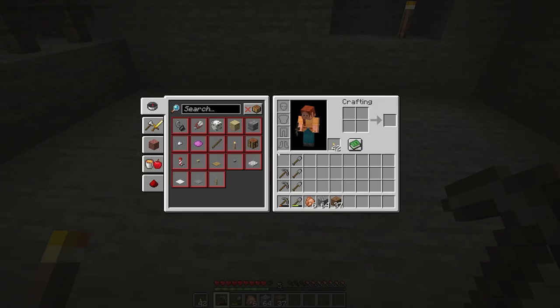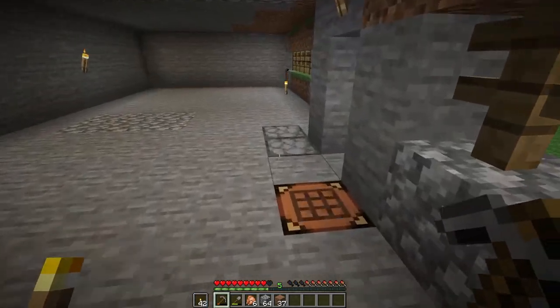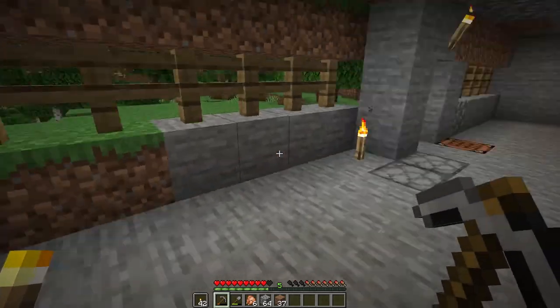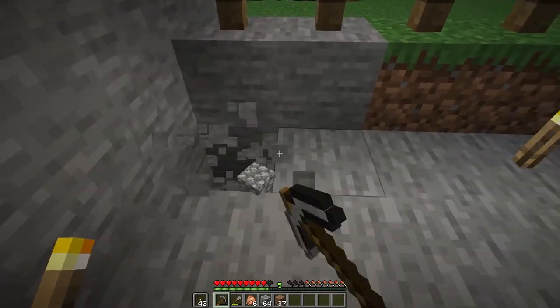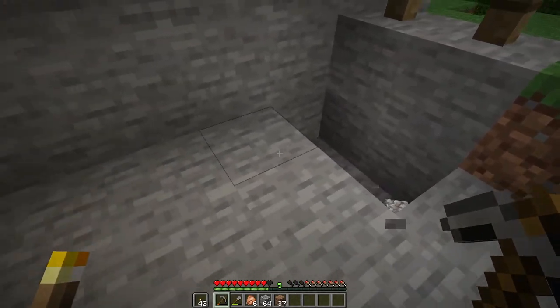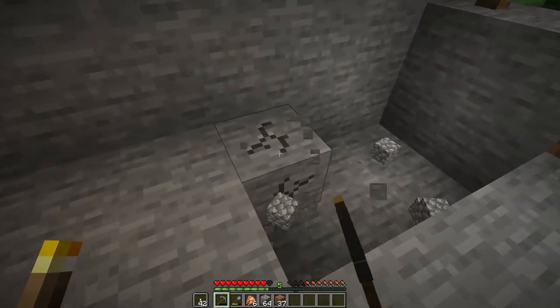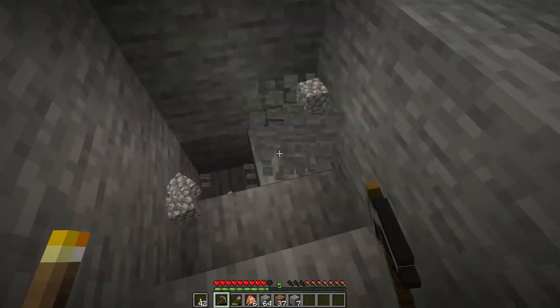How many torches did I have? 42. And I've got a bunch of pickaxes. Got some food. I remember the good idea was always to have a bucket — that's the word — with water. For obvious reasons with lava and everything else, that was always a good idea to bring with you when you went mining. But I don't really have any iron.